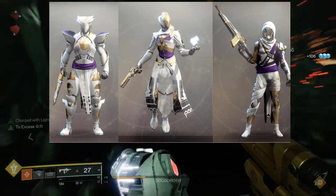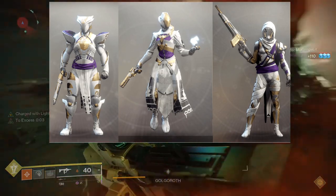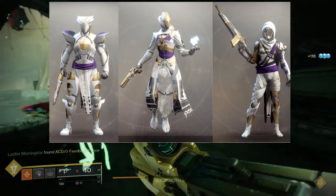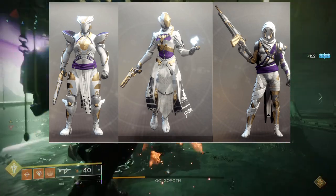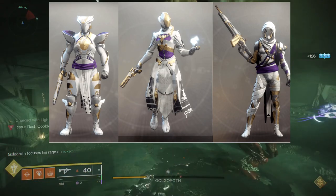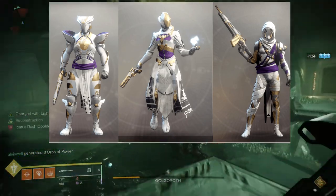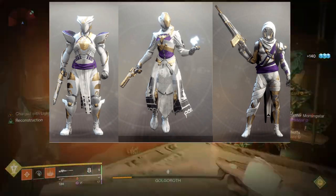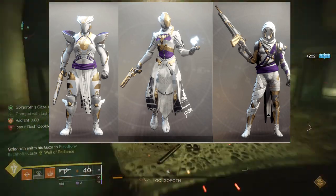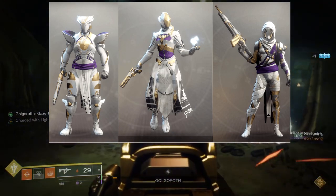The warlock chest piece is super cool — I like the crown thing in the back of the head area. The bond is forgettable, the arms are cool because you get fingertip things, and the boots are super cool. For the titan, I love the helmet — it's one of my favorites. The arms are okay, the chest piece is very bad, the boots are super cool but give you a really bulky look, and the mark I actually use quite a bit. As an armor set I love it, I just don't use it much — aside from the titan helmet and bond.